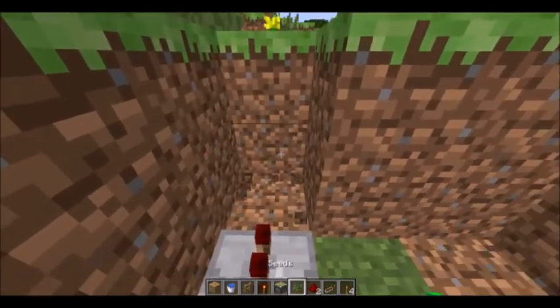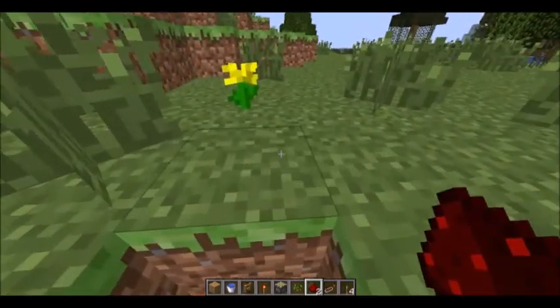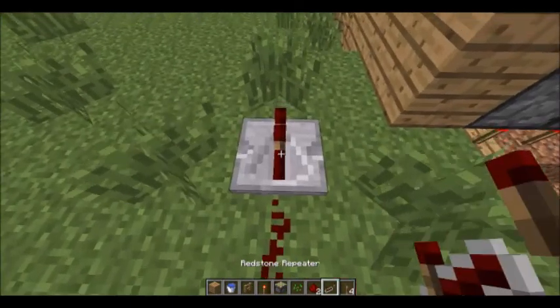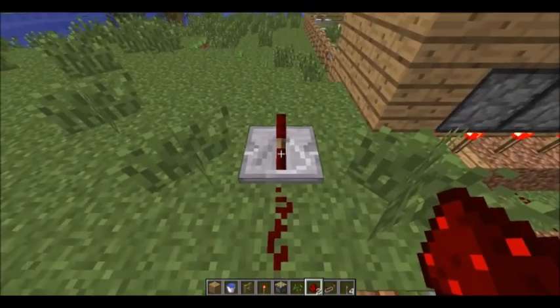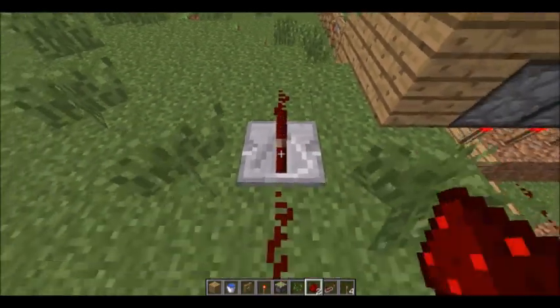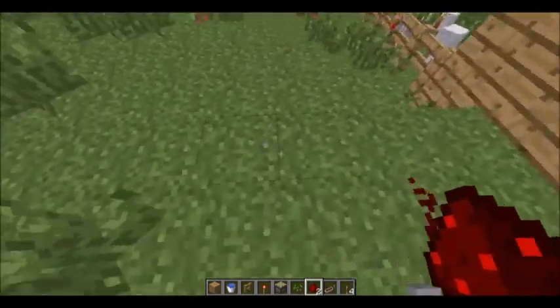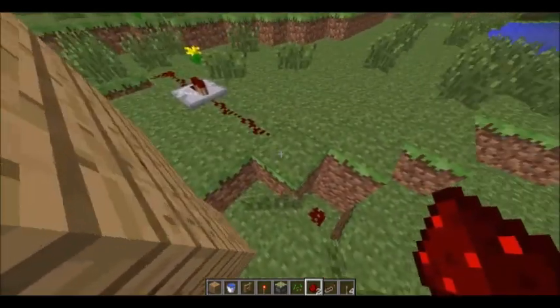And then there we go. We'll relay the cable over to here. So we're going to relay the cable down to here, just releasing this. I don't know where it's going to be easiest to put a cable — I'm just going to run it down here, I think.